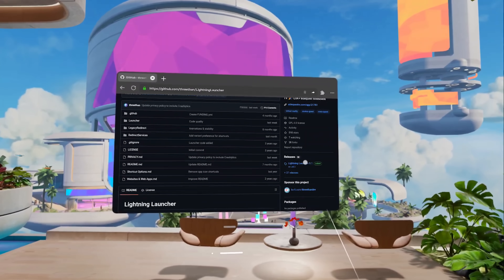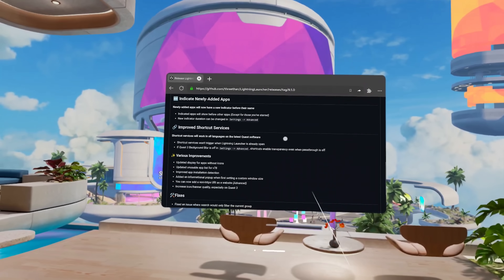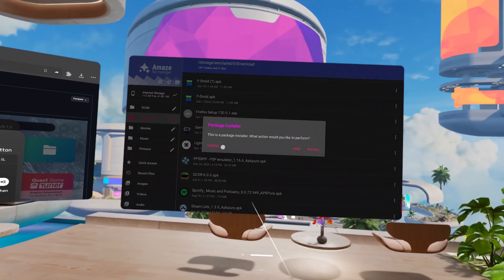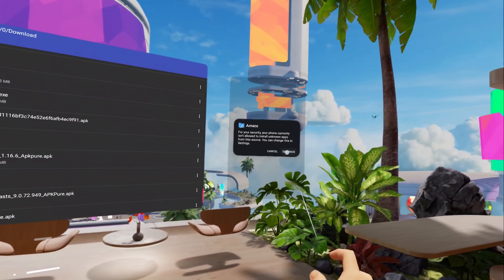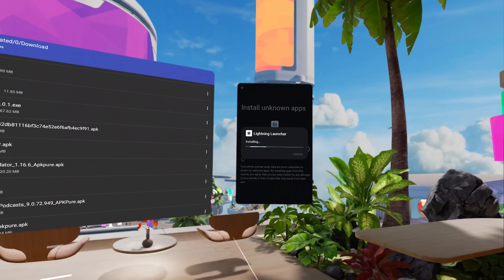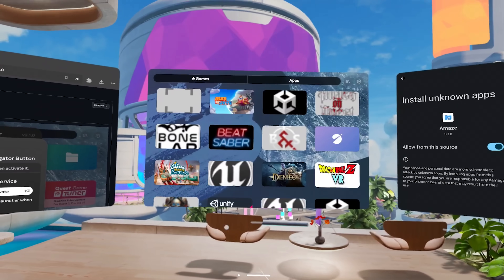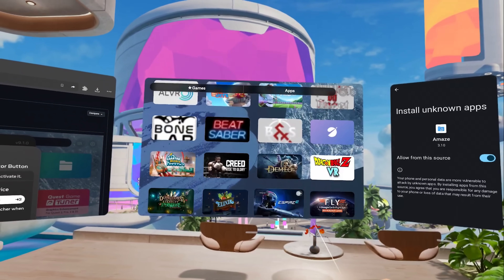The first page on GitHub — as this is also open source — will be the one we want. Then head over to releases and download the APK. That APK will now appear inside Amaze File Manager once it's done downloading, and all we have to do is head over to downloads and press on Lightning Launcher. Now we can install the app directly from Amaze, making our lives a lot easier.